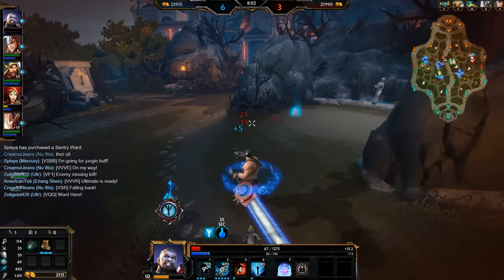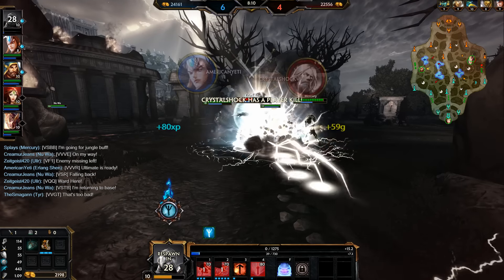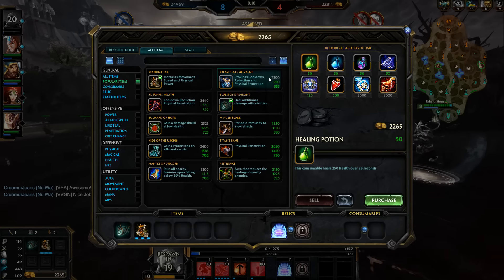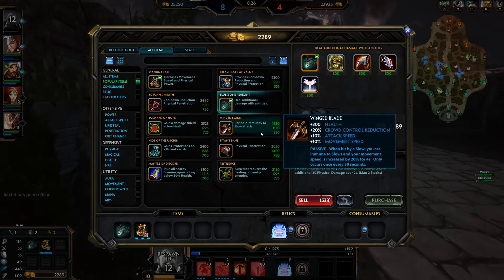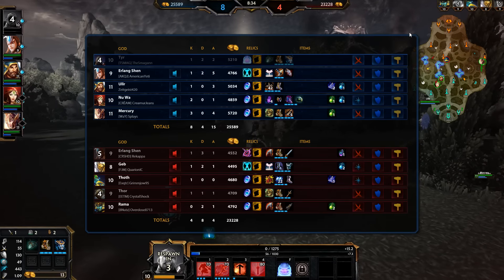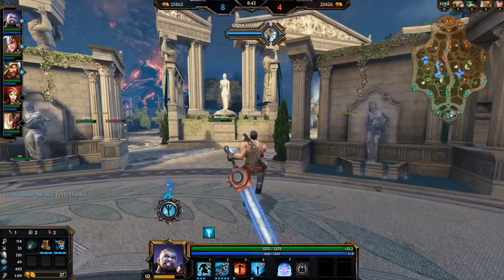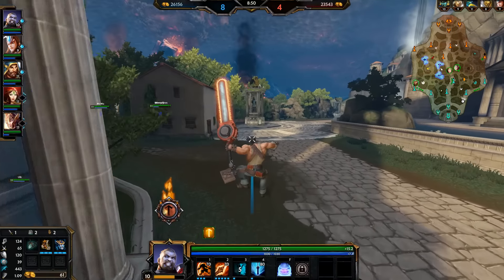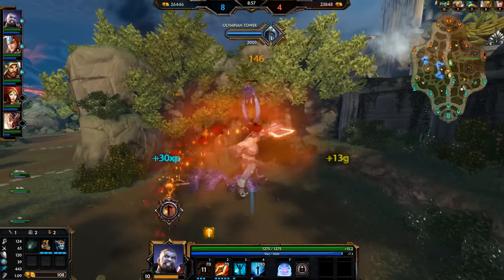Will I have the mana sustain? Oh doesn't look like it. We did have Mercury get a good ultimate — oh, I'm going to get killed by Thor though. He should be able to get the Erlang Chen and the Thor — yep. That ended up being okay for us. We got caught out by Erlang Chen and Thor showed up, but Mercury was able to get in, get an ultimate, hit both of them, and get a double kill, which is all we needed. Plus we stole the mana buff, which is always great. A Breastplate of Valor is going to be what we pick up now.